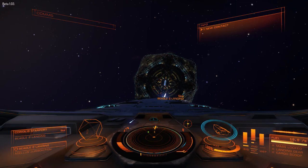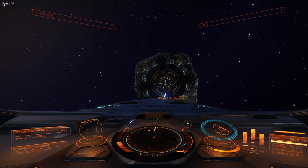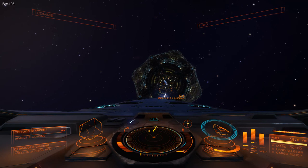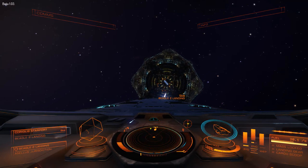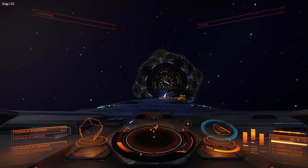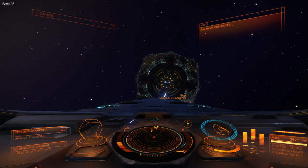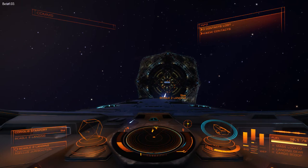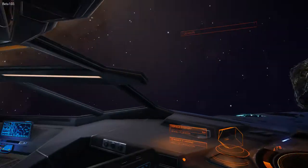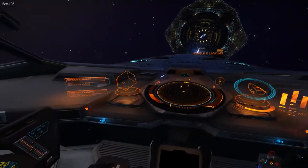This causes a few problems when we're trying to dock, because we're trying to thread a relatively large ship through a relatively small entrance. With the Anaconda, the problem is we can't see anything below the ship. We're not in the middle — we are somewhere near the back, and we're on top of things. We have a massive blind spot. Even if we move our perspective, we can see to the sides, but we still can't see anything down here.